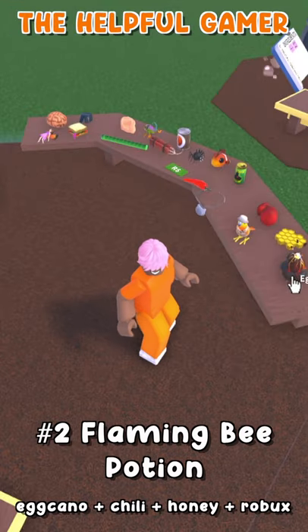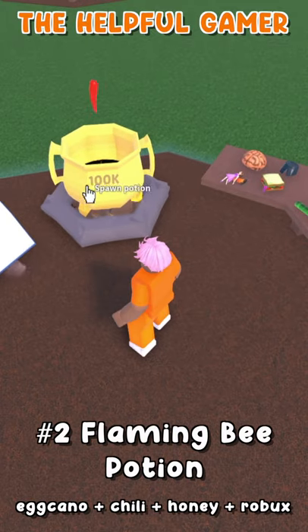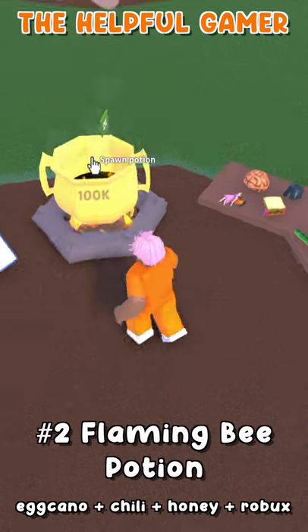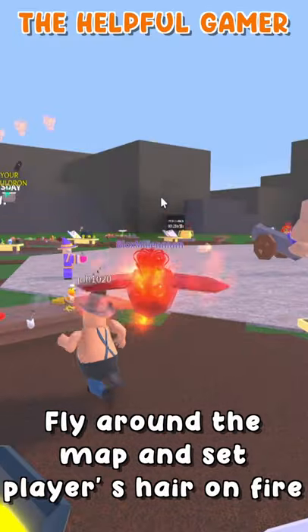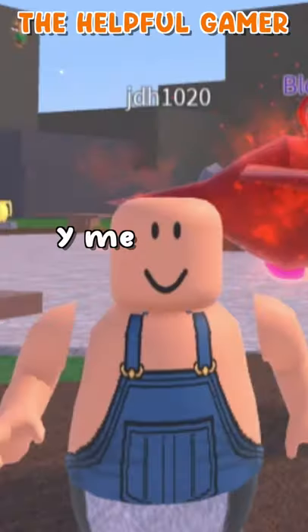The second potion we're going to show you is called the Flaming Bee Potion. It's actually a combination of two different potions. Combine the Ekano, the Chili, the Honey, and the Robux together in order to make this one. When you drink this potion, you can fly around the map like the bee as normal, except you can now set people's hats or hair on fire. Sorry about that one, Cletus. Thanks — I hate it!